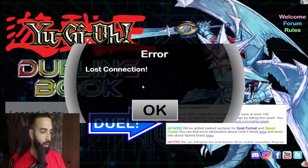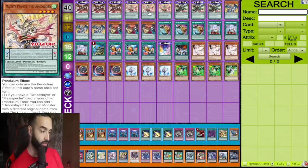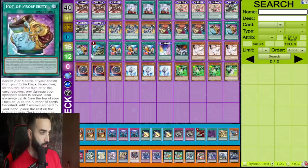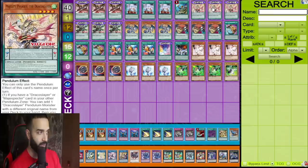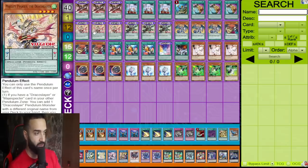Now for the deck profile: we play 13 to 14 defensive cards. Mystic Mind is searchable via Majesty Pegasus. Ignis is searchable by seven cards — it's the best card in the deck. With Luster Pendulum and Majesty Pegasus, and including Pot of Prosperity, Ignis is actually searchable by 10 different ways.